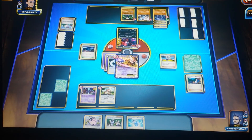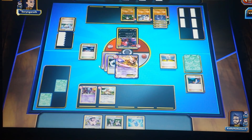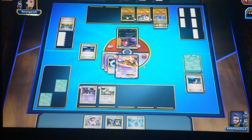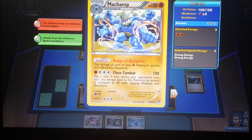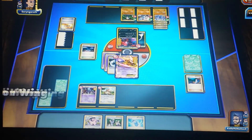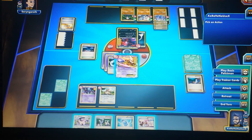My opponent plays Korrina to search for a Fighting Pokemon and a trainer — he goes for Machamp and searches for a trainer as well. Even though I'm winning with two prize cards, he's setting up really nicely, which is kind of scary. He evolves Machoke into Machamp. Machamp does a lot of damage. He then plays Professor's Letter to search for two energy cards, attaches one energy onto Yveltal, does 30 damage, and takes one dark energy to attach to any Pokemon.